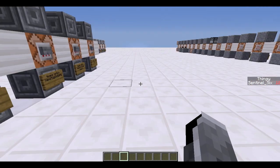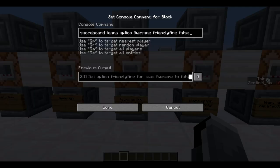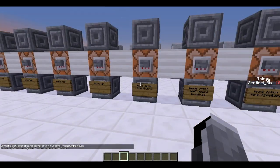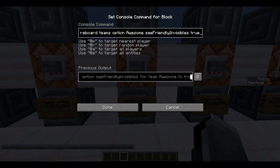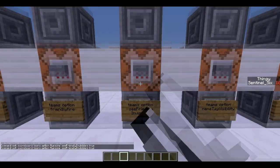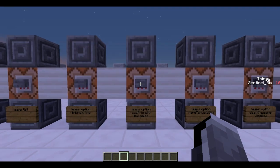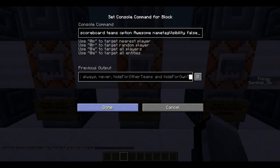You can set a few options for your team. For friendly fire: 'scoreboard teams option awesome friendlyFire false' means players in Team Awesome cannot damage each other, which is really useful. You can also set 'seeFriendlyInvisibles' to true — useful on servers so that spectators in the same team can still see each other when invisible.